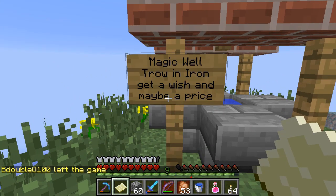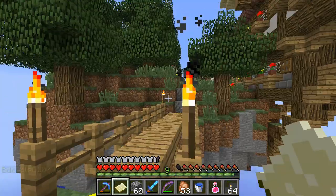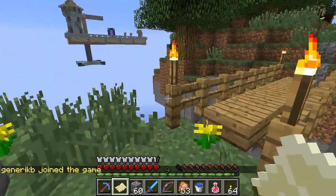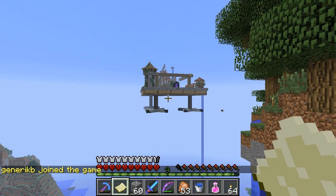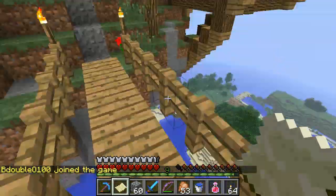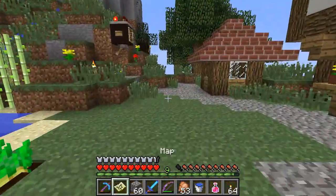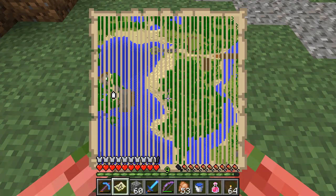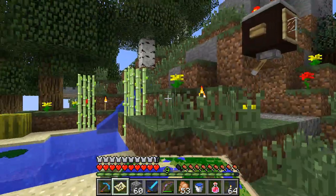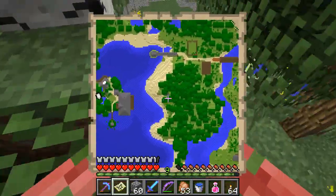Magic well - throw in iron, get a wish, and maybe a price. I think you probably know where we are just by the spelling of some of these words - we are at Anders's floating island. There it is over there, his sky armada village thing, his airship. Is over there and I guess we're gonna make a map here. I'm kind of wondering what it's gonna look like, if we'll be able to tell that it's a floating island. Let's find out, shall we? We're right on the edge - damn, that's unfortunate. But if we went this way, the helicarrier thing might be in the center of its own map. I think we'll go with this, that's pretty good.